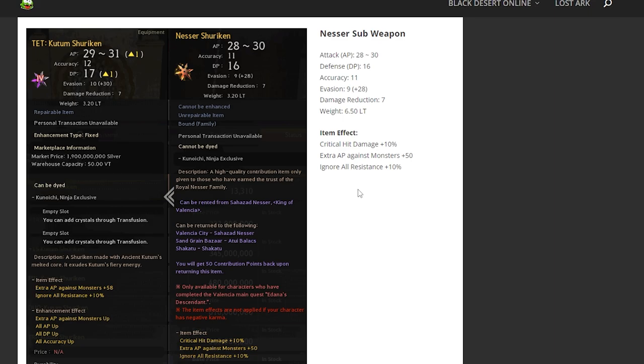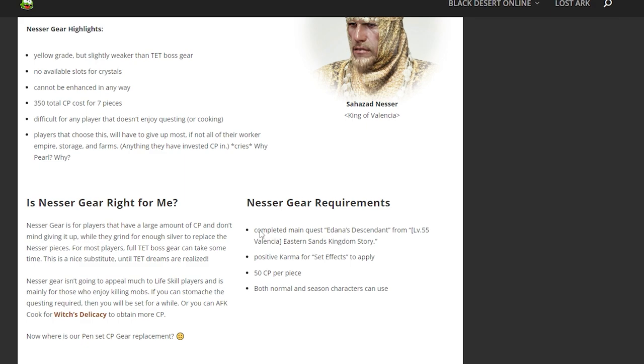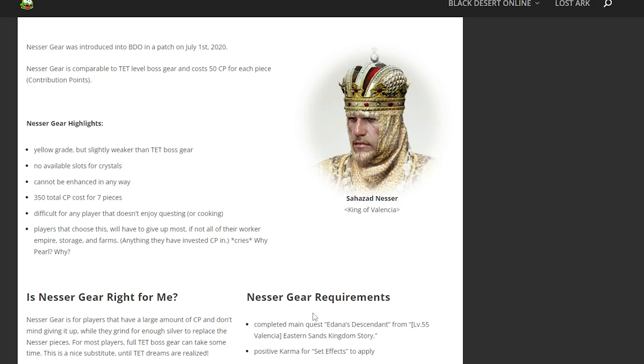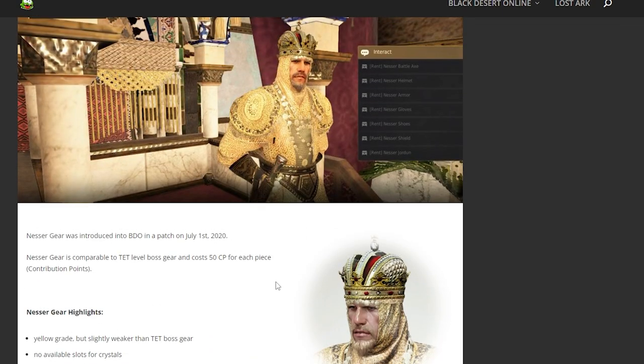If you don't know how to get Nesser, just Google it. The requirements are: complete the main quest of Odeano's Descendant from level 55, complete the Valencia questline, have positive karma, and have 50 contribution points. Both normal and seasonal characters can use it, so it's really nice to use during your seasonal grind.